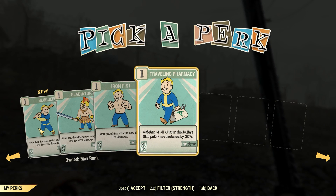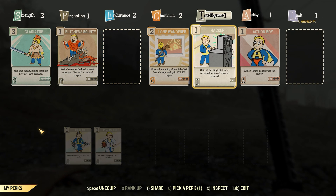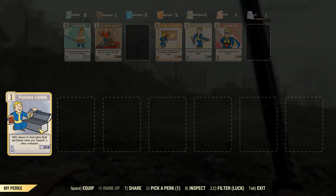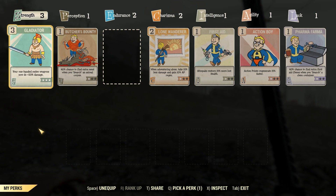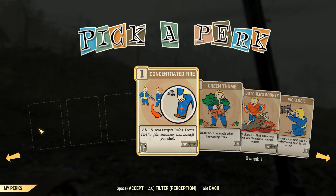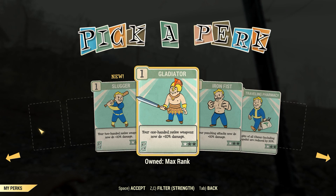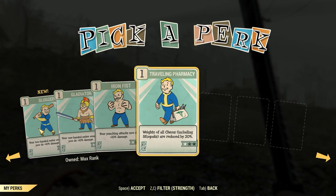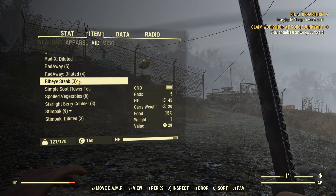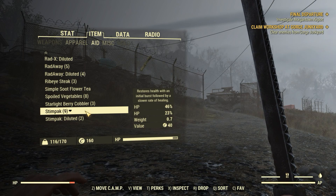We've got Slugger unlocked which means I can deal melee damage. I've got nothing in Endurance perks and a choice of three different Intelligence ones. I might as well go for First Aid just in case. I can't unlock Thru-Hiker yet but I can put Farmer Farmer in. Another point in Strength and then I'll pick an Endurance perk. We go back to Strength and I'll take a rank of Travelling Pharmacy — reducing the weight of chems is going to be incredibly helpful. A standard stimpak weighs one, so having it weigh 0.7 is much more helpful.